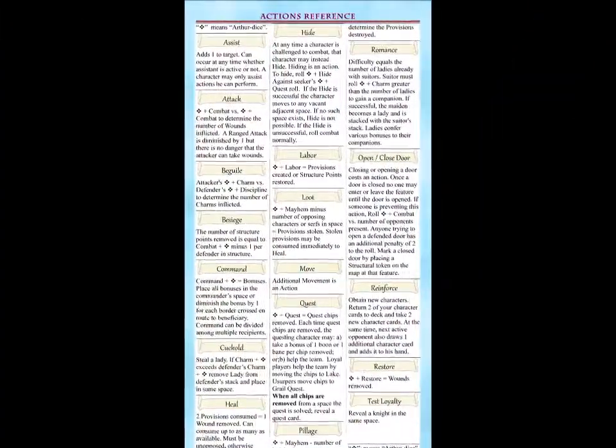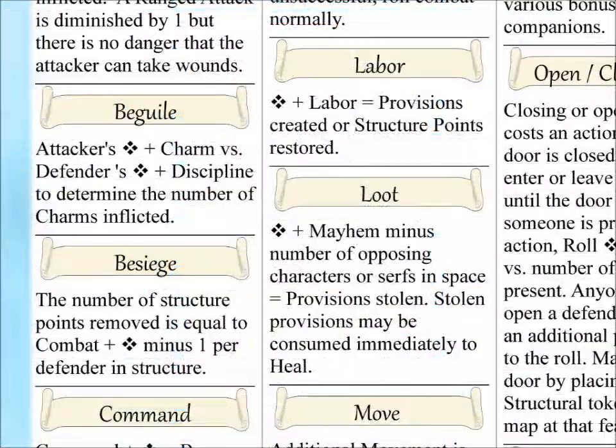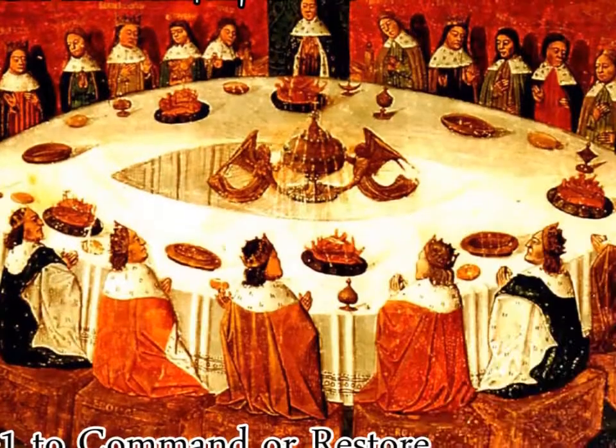During the course of the game, characters may find it advantageous to either destroy structures or build them back up. That is accomplished through the two actions of besiege and labor. The action reference sheet will describe the dice that are rolled and the modifiers to add or remove tokens from play.